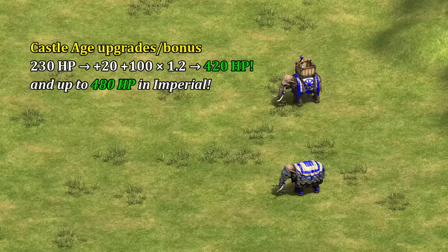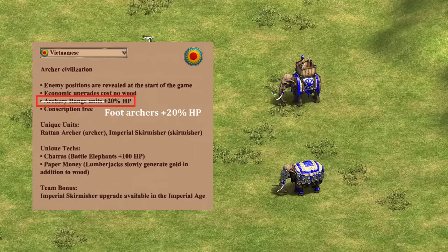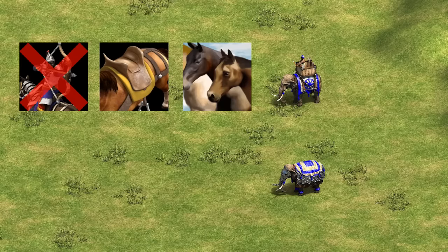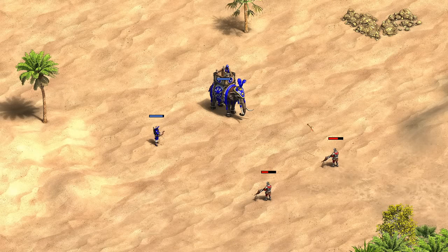Having over 400 HP in castle age is pretty crazy for the elephant archer, considering regular ones max out at 300 in imperial. One compromise might be to make their archery range HP bonus apply only to foot archers, meaning they max out at 400 instead of 480 — we've already seen a similar restriction done for the Britons. Either way I think they're a better alternative to the cavalry archer, which Vietnamese already don't use that often, so identity-wise I like the change. They're still missing Parthian Tactics though, and have Bloodlines, Husbandry, and all the blacksmith upgrades.